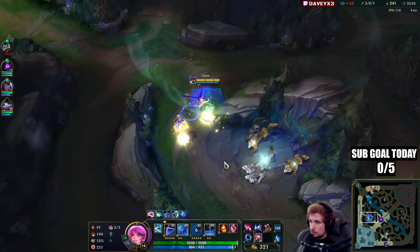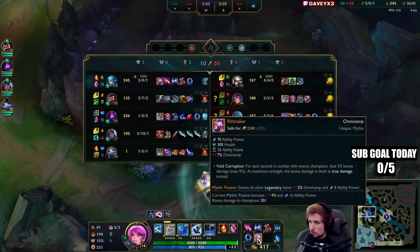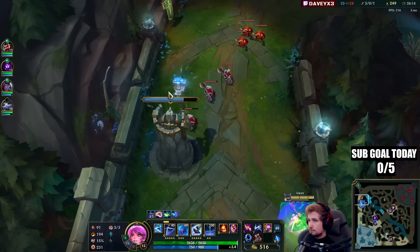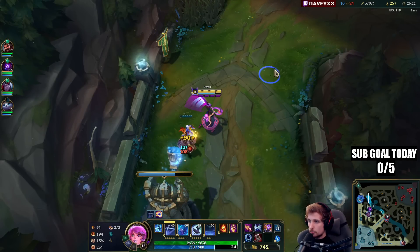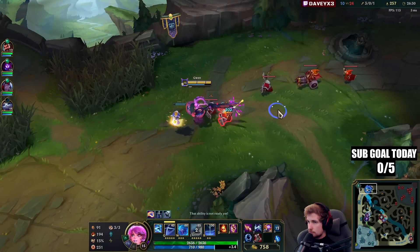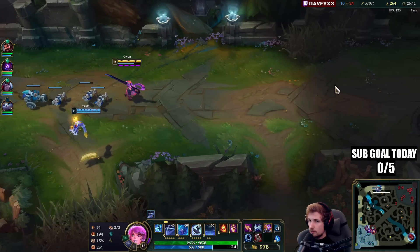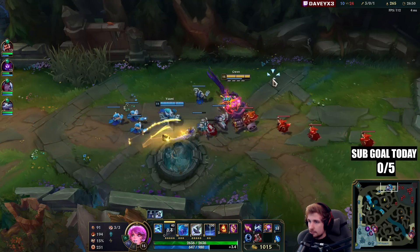They're going for Baron. I hope that all this farming is going to be worth it at some point in this game. Seems like they're back in mid. It's better to have Yumi in mid lane and waiting for a play than staying here, because I have my TP up. I'm kind of forced to pressure the lane, since otherwise Yumi is going to be pointless.